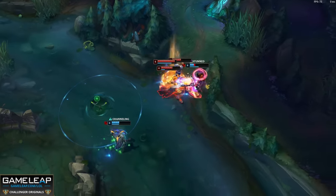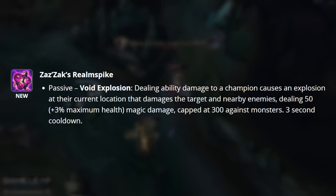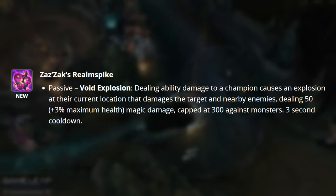And last but not least, we have Zaz'Zak's Realm Spike. The passive here is Void Explosion — dealing ability damage to a champion causes an explosion at their current location that damages the target and all nearby enemies, dealing flat damage as well as 3% of their maximum health as magic damage.